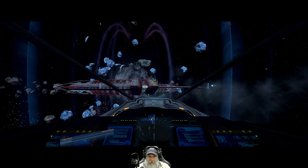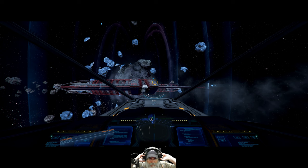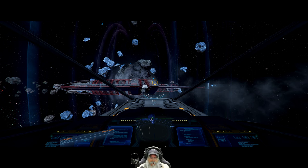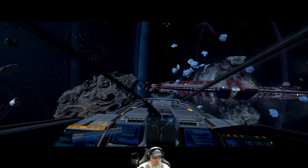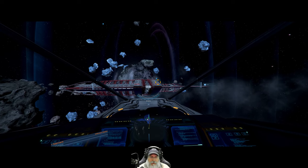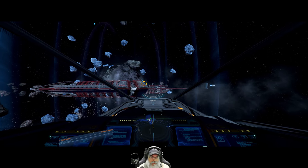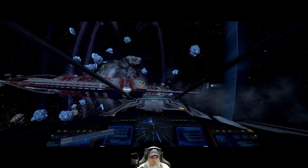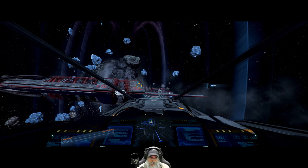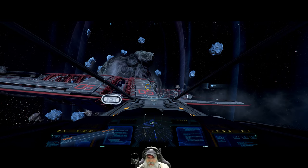Welcome back everybody to X4 Foundations. I'm an old guy gaming and we are picking up right where we left off. I literally saved the game where we left off in the last episode, quit out, and loaded it back up. Bozo wants us to fly around this new structure that popped out of nowhere after we ignited the anomaly with antimatter, so he can get more readings.